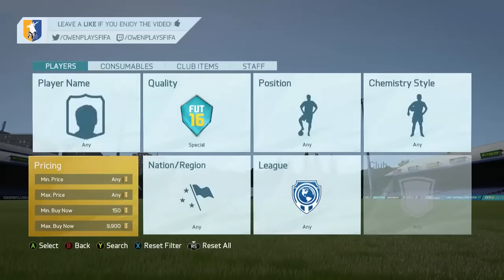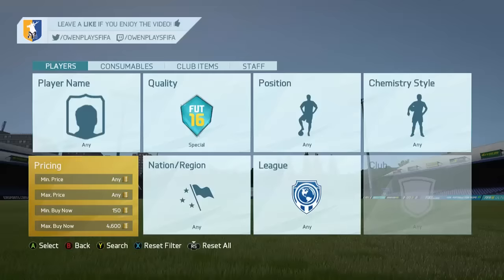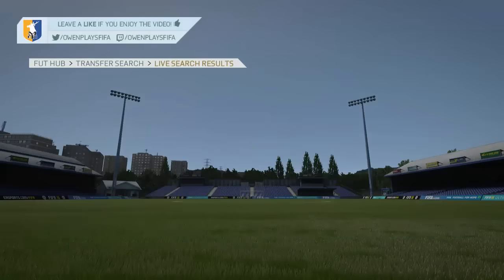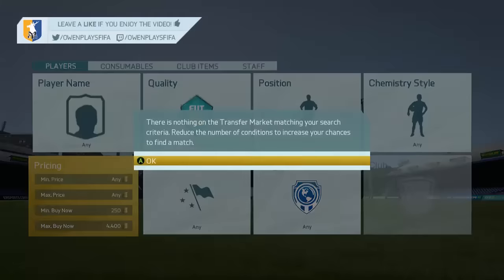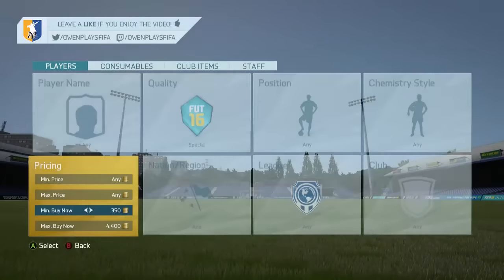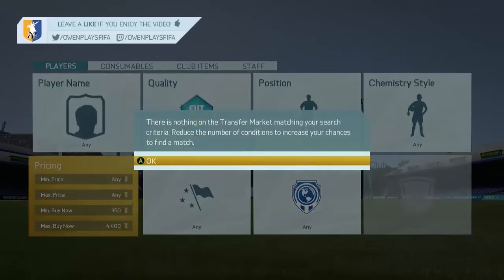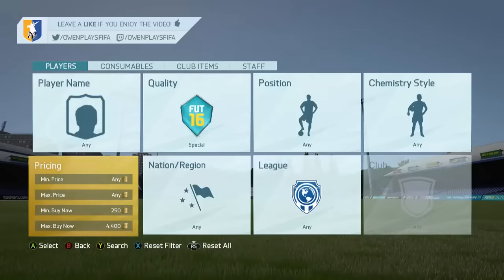Now we go to the second criteria, which is special and then around 4.5K. Basically, find the cheapest on the market — there he is at 4.5K — then put in 100 coins lower and just refresh. This can get your account banned for like an hour of trading, so it's up to you. It's maybe not worth it in some ways because it's like an auto buyer constantly refreshing, which gets quite annoying. But yeah, it's a really good method.